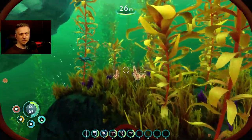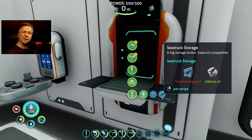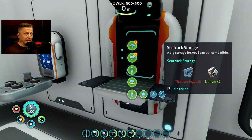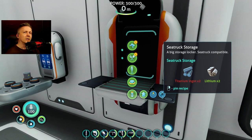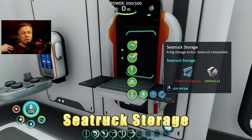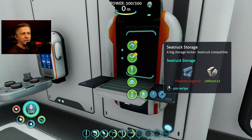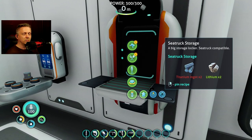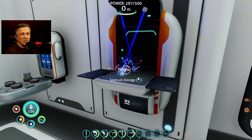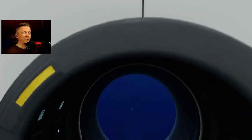The next thing I've added for the sea truck — because I really miss this aspect of the sea moth — is Sea Truck Storage. You might be saying why do that when you already have a storage compartment, but I can have some storage attached to the cabin itself, meaning I don't have to have an extra compartment behind it.